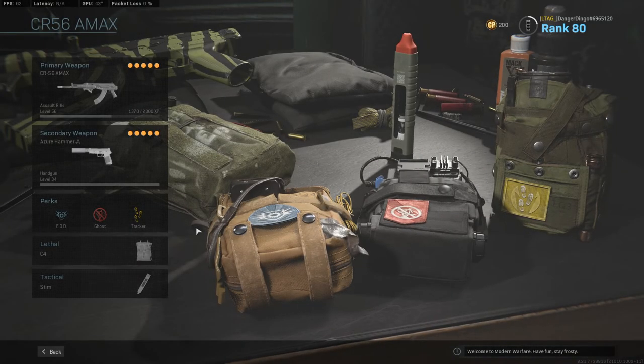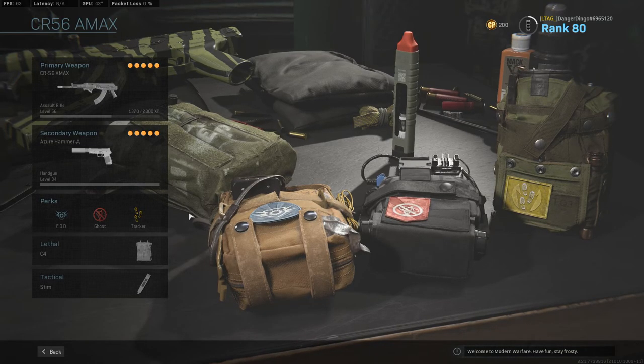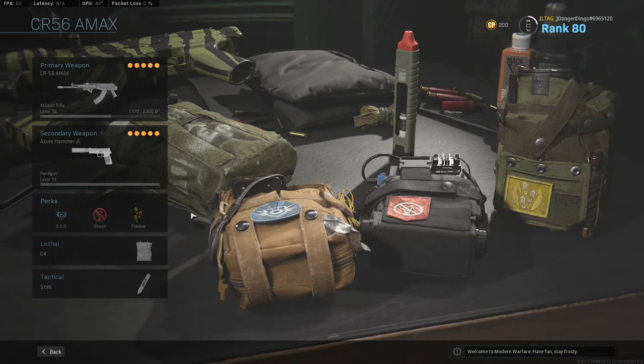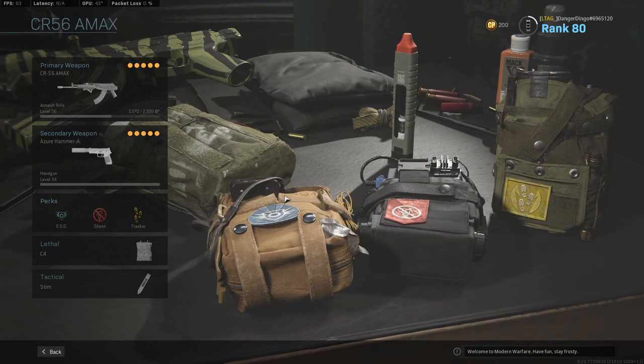We did make a couple of videos featuring this particular weapon very recently, and we actually dropped a tactical nuke with just a random class setup — some completely random attachments that didn't actually make sense — and we still managed to pull off a tactical nuke. So the CR-56 AMAX might actually be a proper, proper weapon in this game.